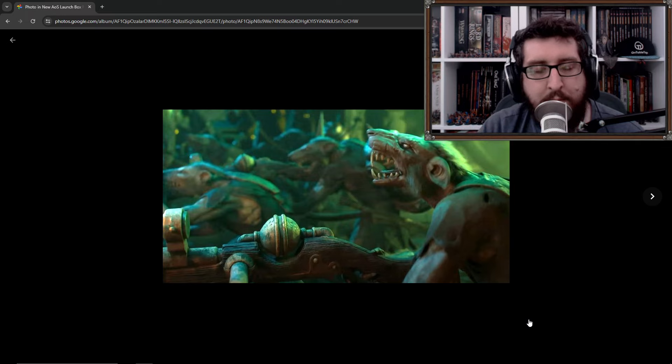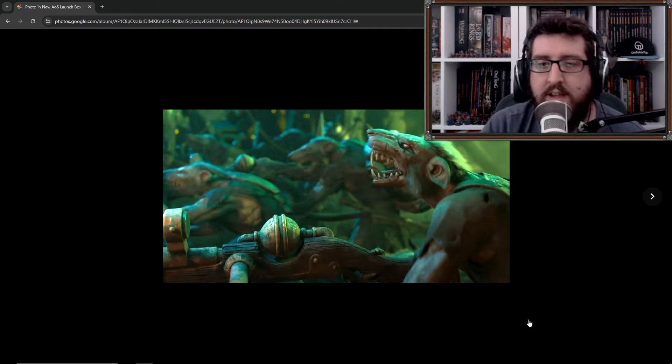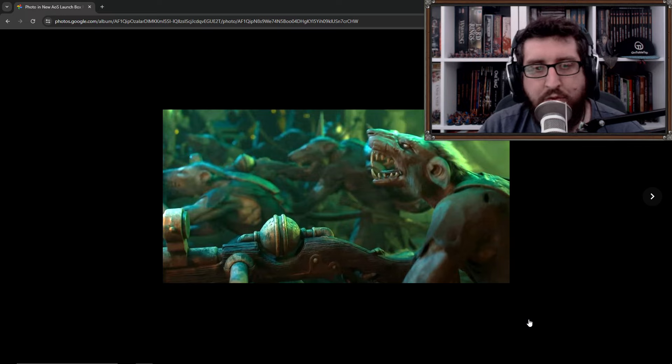I reckon we're also going to get the Warlock Engineer in there as well, so you'll have two leaders for the Skaven - the Warlord and the Warlock. Both of them don't have any spells, which seems weird for a Warlock Engineer, but there we go. So that's going to be your two HQ options for the Skaven. We've also already seen a set of Gisales previewed - three of them. I'd reckon we're only going to get the one set of Gisales, so that's another three miniatures, taking us to five for the Skaven.